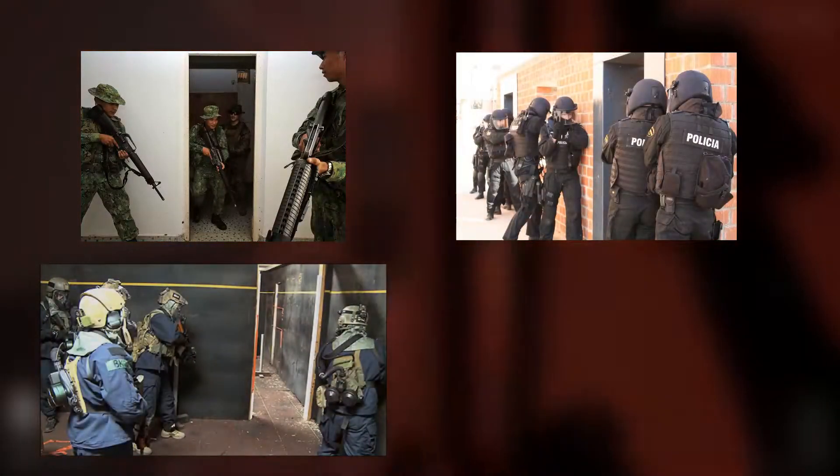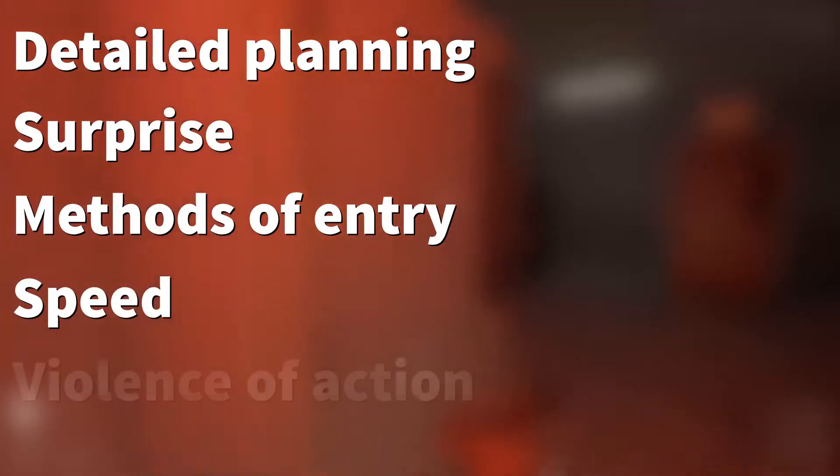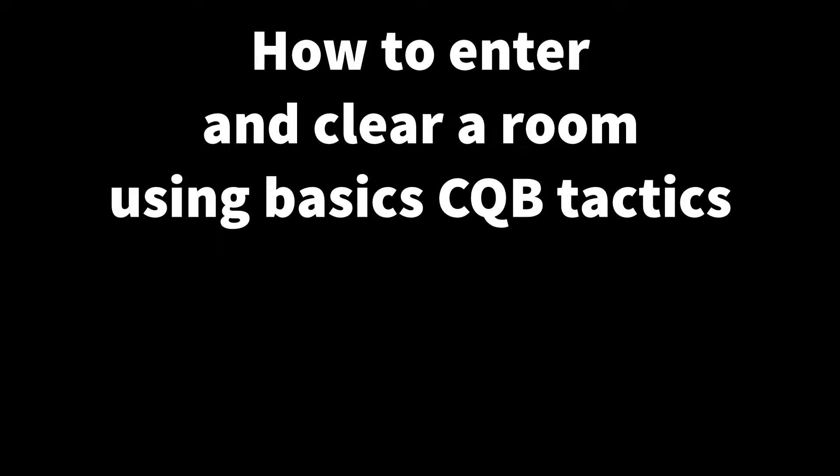CQB, or Close Quarters Battle, is a tactical situation that involves a physical fight with firearms between multiple combatants at quite short range. It includes, but is not limited to, detailed planning, surprise, methods of entry, speed, and violence of action. Welcome. In this short video, we will teach you the basics of CQB tactics — how to enter and clear a room using basic CQB tactics in Ready or Not.